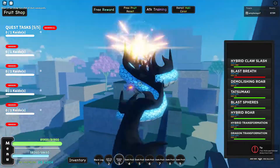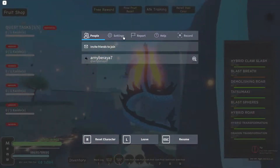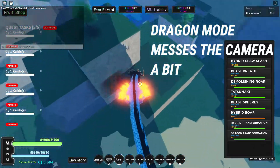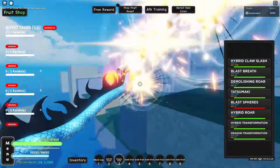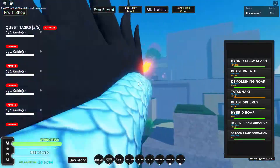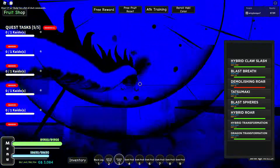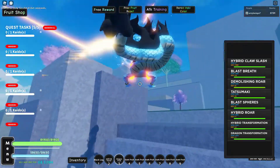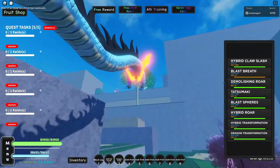The first complaint I have about the Dragon fruit is that Dragon mode actually covers a huge part of your screen and it's very hard to control. As you guys can see when I'm flying, the tails of the dragon are covering my screen. Another complaint is that yes, it does decent damage, but most of its moves don't have a good range.